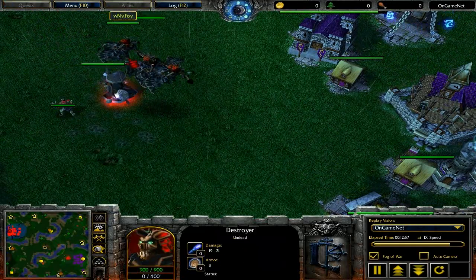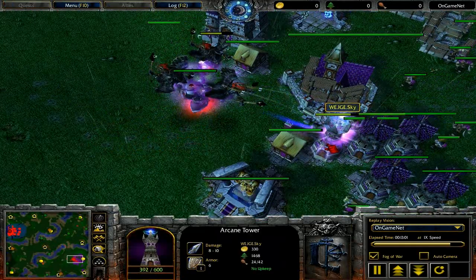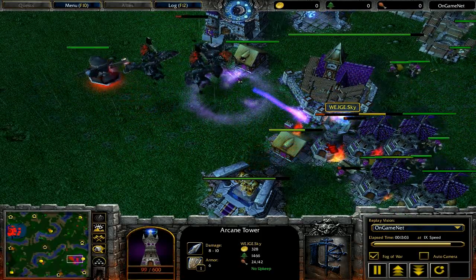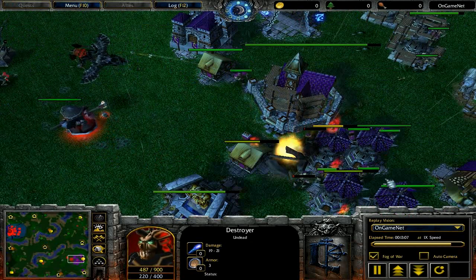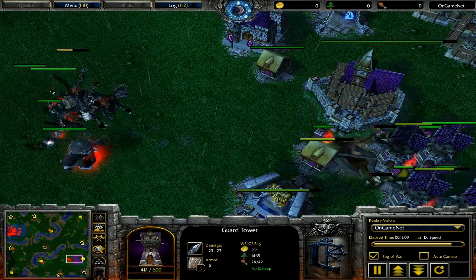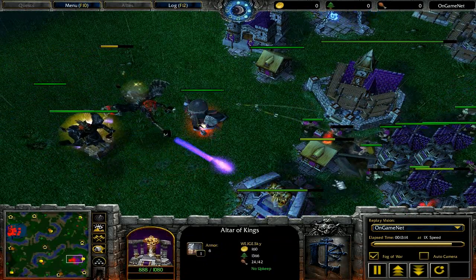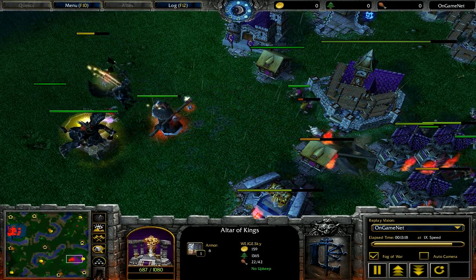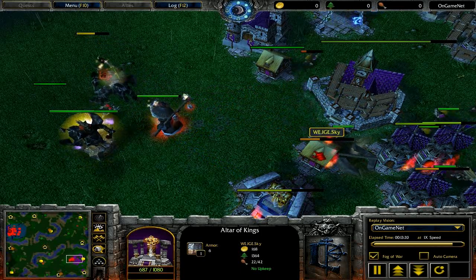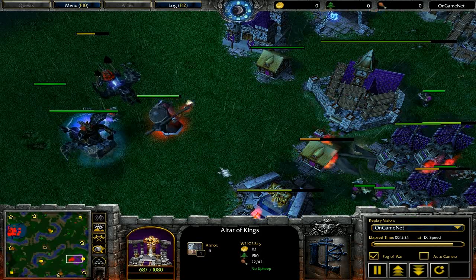A lot of the reason that was effective is that if your opponent didn't go for the Archmage, he doesn't have Brilliance Aura — that means it's going to take him considerably longer to recharge mana for dispelling. So if he's going to go for priests or something like that, he ends up actually having to get quite a few of them. A note about microing Breath of Fire: you can actually click on the ground in front of the buildings you want to hit. It has a weird hitbox.